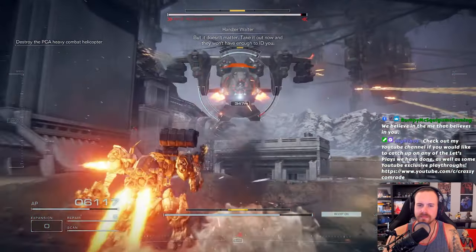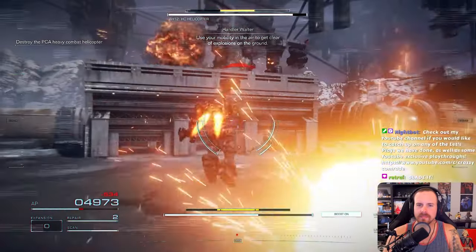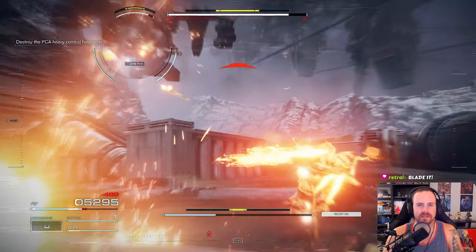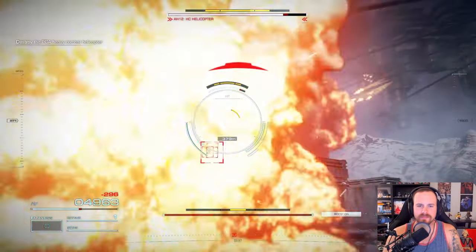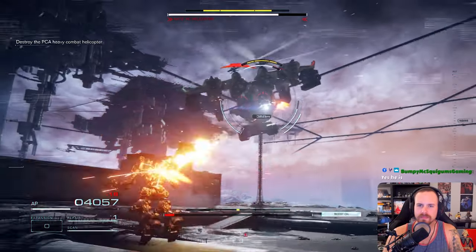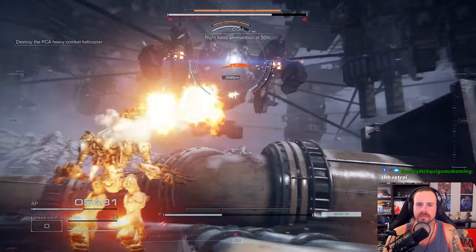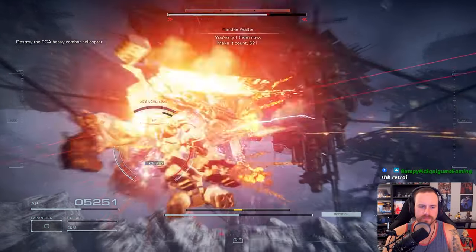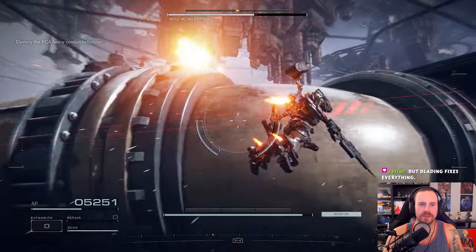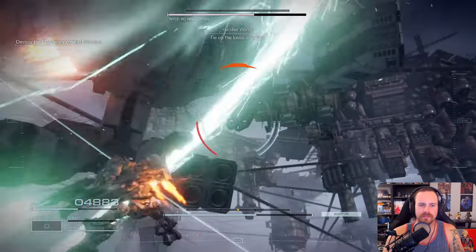I've been ambushed — I'm in no mood to pick a fight with the PCA, but it doesn't matter. Take it out now — they won't have enough to ID you. Use your mobility in the air to get clear of explosions on the ground. This boss is kind of aggressive. Should have saved some more missiles — we are low on ammunition. Are you serious — they're out of bounds! That's not good. Oh god, I missed.